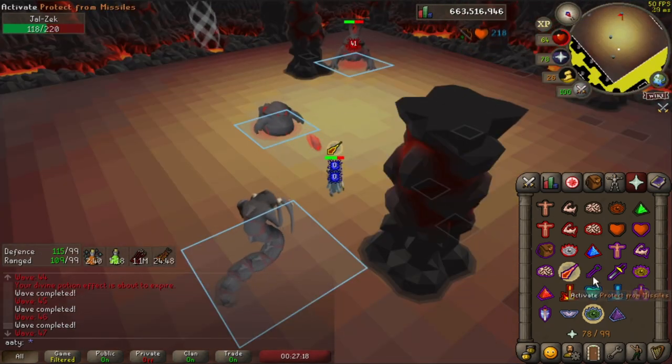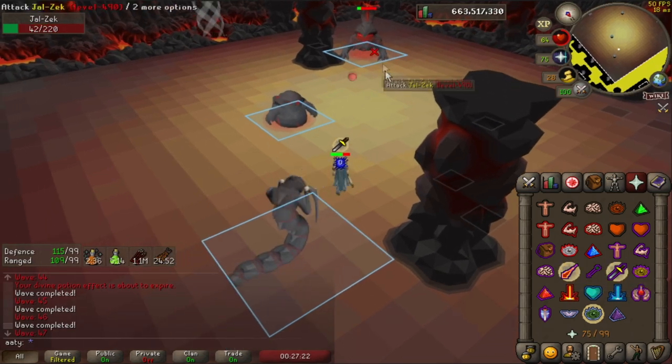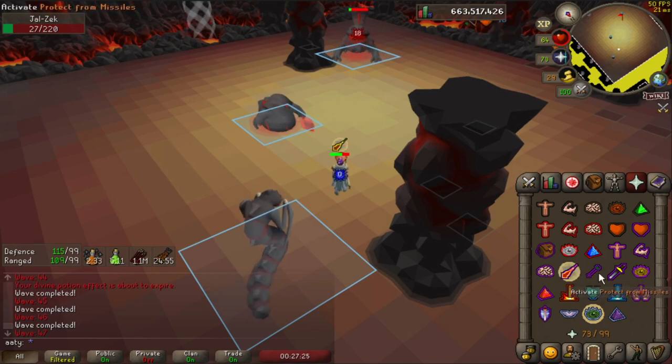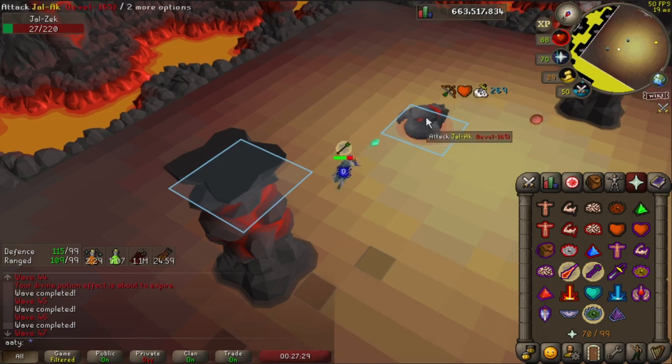If we check where the blob is — looking now, the blob is on the range part, so we know the next attacks will be on the mage part. We can then switch to melee for 2 ticks where the blob isn't checking or attacking, and go back to mage and then onto range where it will hit again.